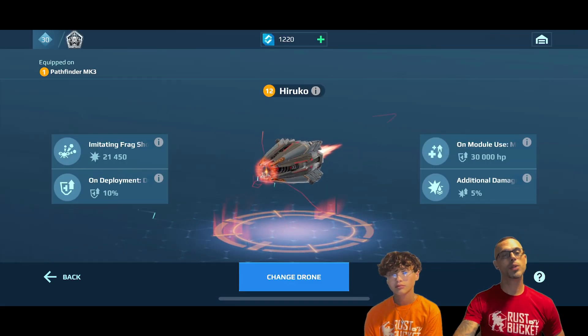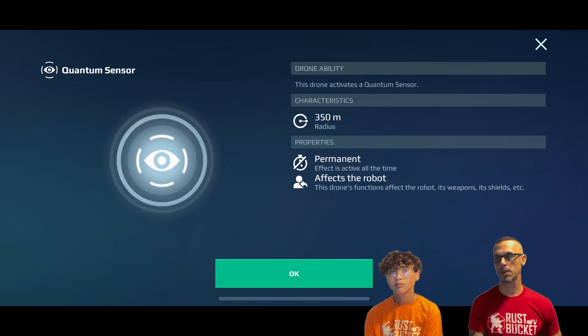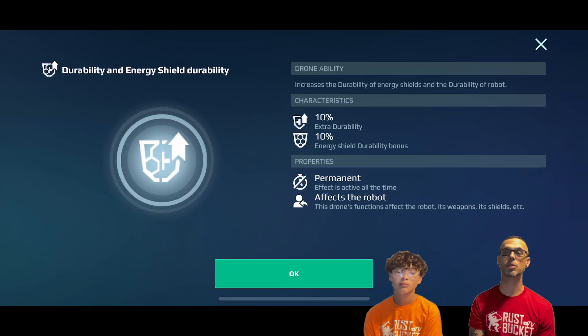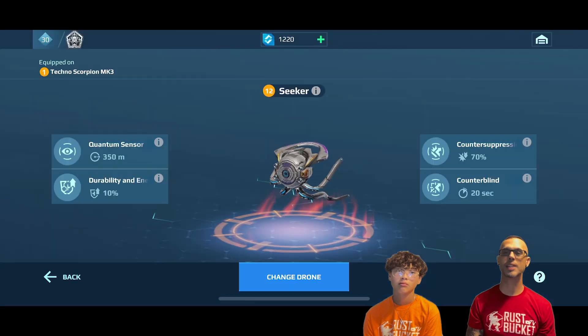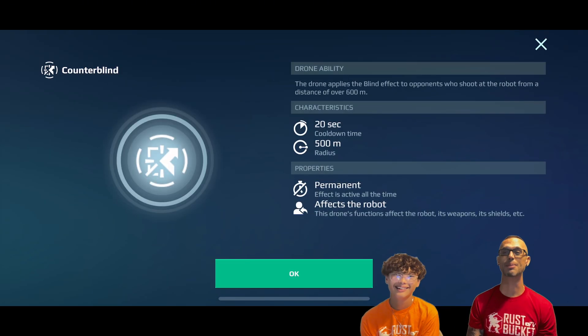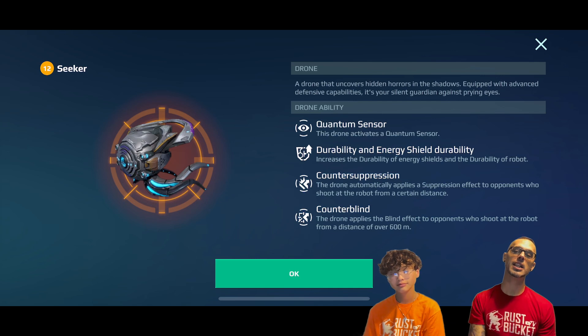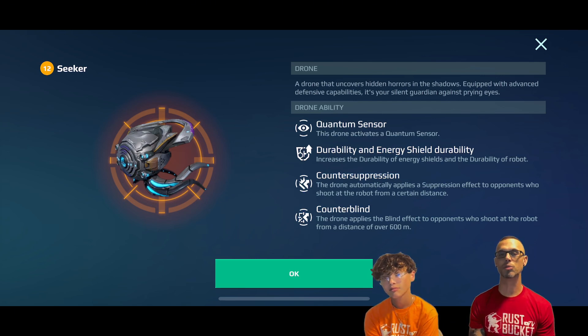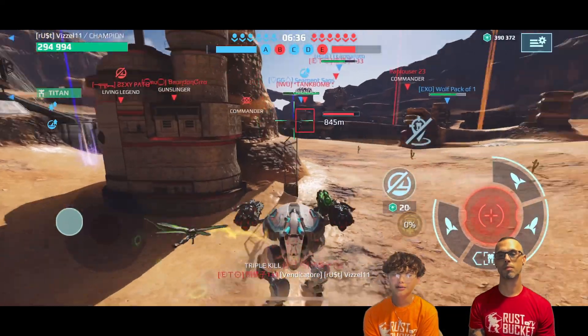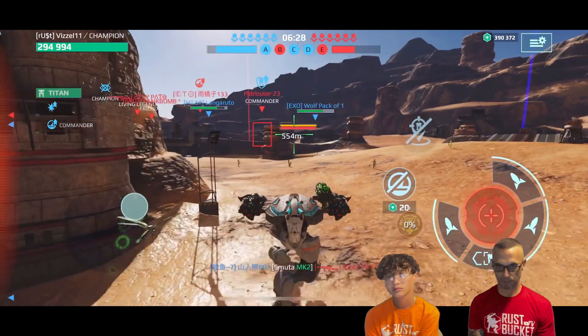Full disclosure before we get into this one — a sneak peek at the other drone I think makes the most sense. Our boy DD wants me to use the Pascal, but he knows I don't have a Pascal yet. We always have this discussion, DD — I don't have a Pascal yet. You'll honestly be at least the third person to know when I get one. It's probably one of the most useful drones — the durability extender and the different counter stuff are really valuable.